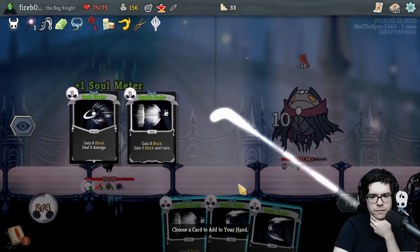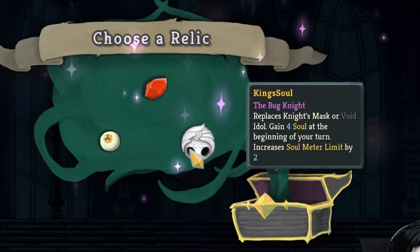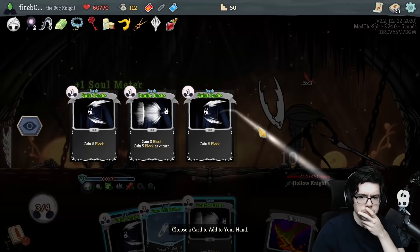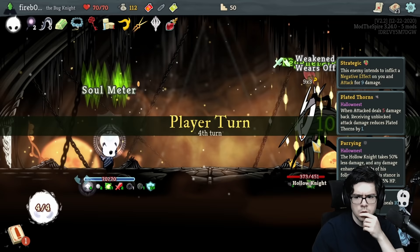When I played, I used a Dash deck. Whenever I cast a spell, Shape of Unn let me draw a Dash card. I picked up the King Soul Relic, which let me start each turn with enough soul to cast whatever spells I wanted. It wasn't long before I made it to the Hollow Knight, at which point I spammed Dash cards to become completely untouchable. Don't go into these mods expecting a super polished experience, but I do highly recommend them for the curve balls they constantly throw at you.